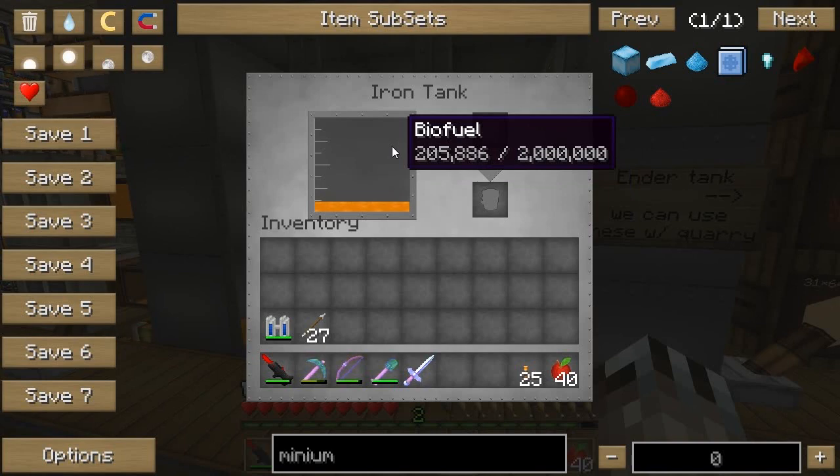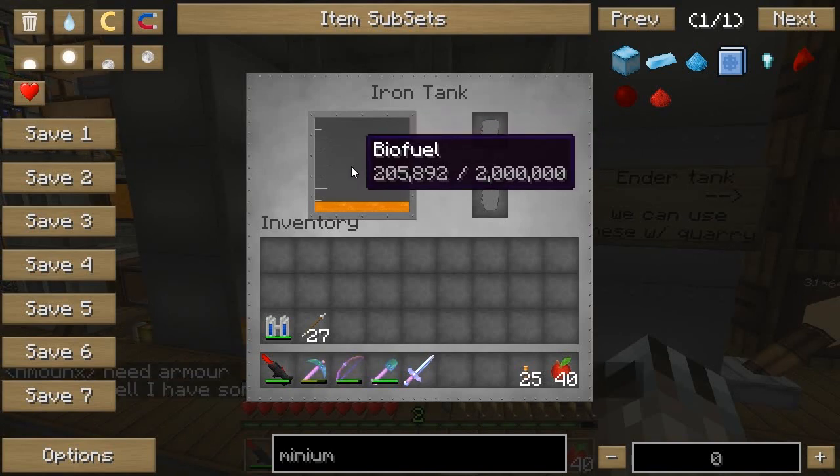This tank that I have set up is 2 million millibuckets, which is what people refer to it as. Basically, for every 1,000 of these units it fills up one bucket, or one can. So right now we've got about 206 cans worth.